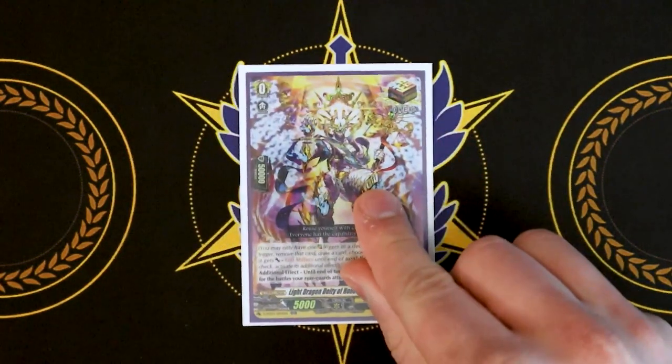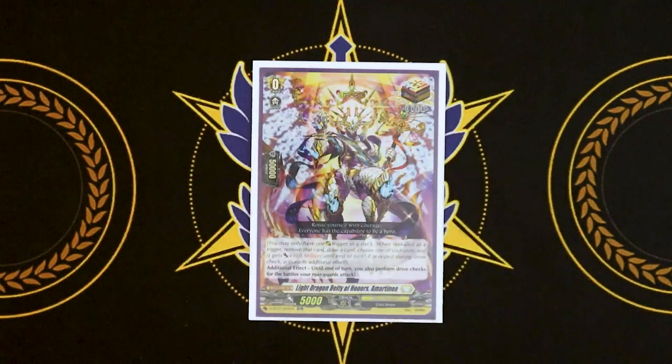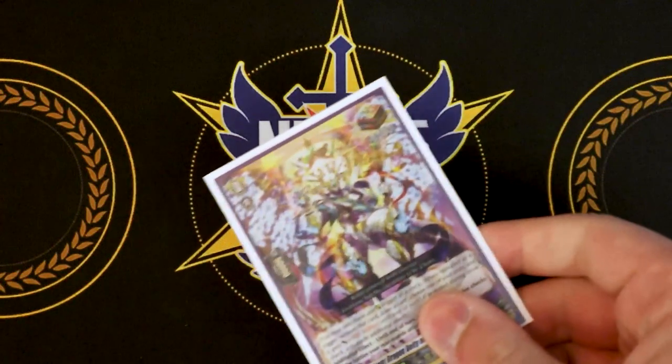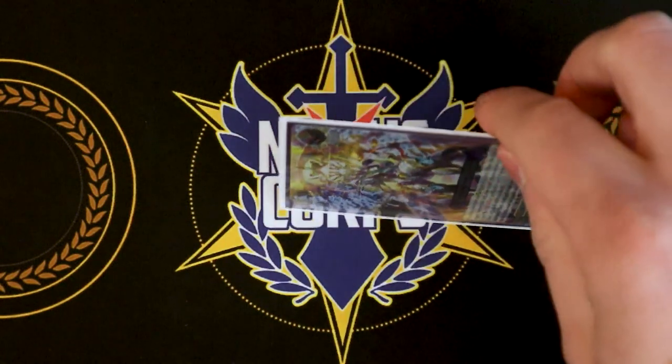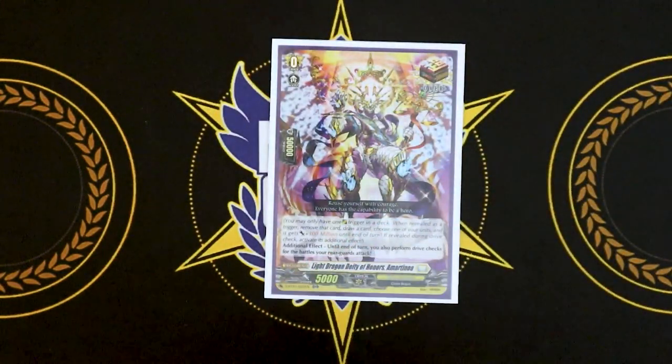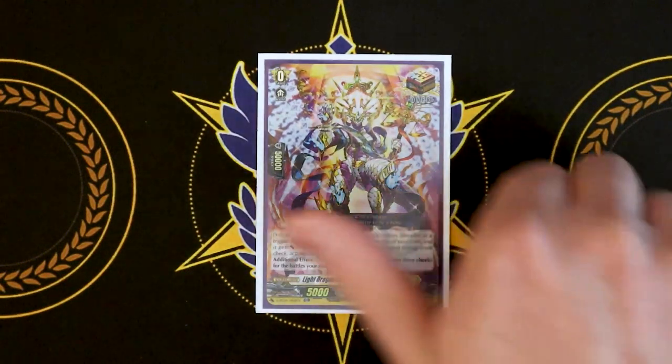Now we're on to triggers, starting with our Over Trigger — Ar Martinoa, which is very obvious considering the fact that giving your rear guards additional drive checks is really good for this deck, because every time you get a trigger, Hexorb Sorceress's effect activates. So if you activate Ar Martinoa's additional effect where your rear guards can perform drive checks, and you know what the stack is looking like and this is sitting on top of your deck as your first drive trigger check, you can go boom — now your whole front row gets drive checks. And then when you re-stand a rear guard with Lala Rita, that's going to get another set of drive checks, and you're going to be able to get more triggers. So Ar Martinoa is our go-to over trigger.